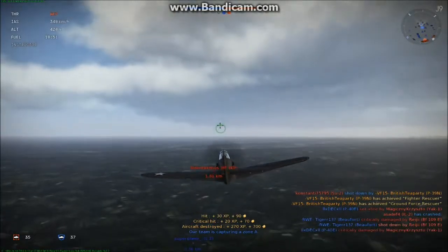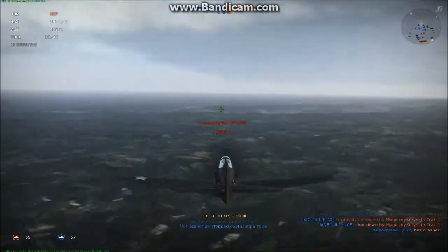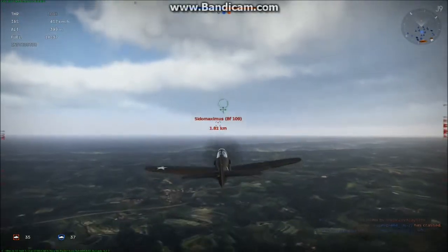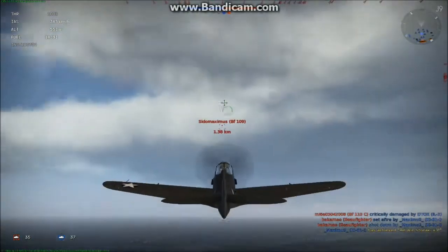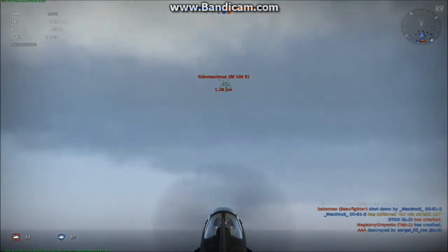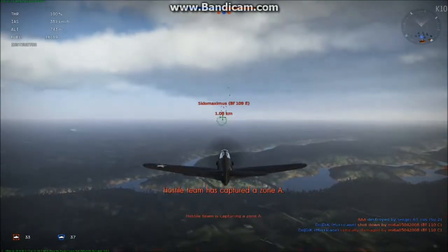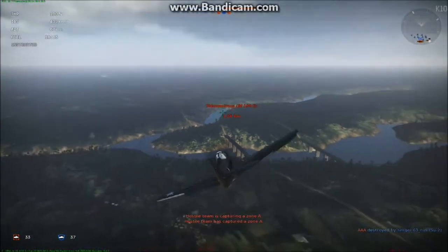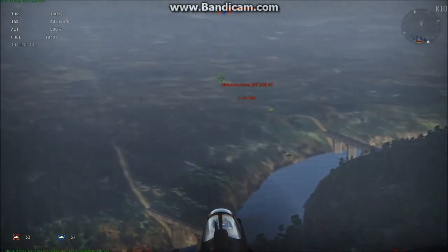Energy fighting is pretty useful even at low altitudes and some people just don't get it — when you get down to low altitude they stop energy fighting. If you're already in a position to dogfight you shouldn't switch to energy fighting, but don't forget to energy fight at low altitudes. If you don't know what energy fighting is, it's when you just go in and out, in and out, and you don't turn around as much. As you can see here, I get up the energy, I go from altitude to speed or speed to altitude.